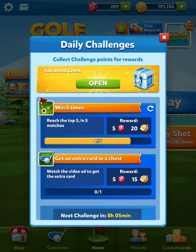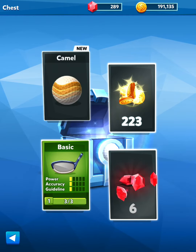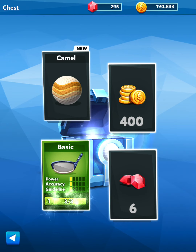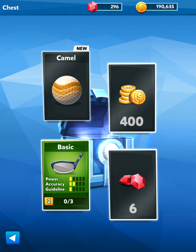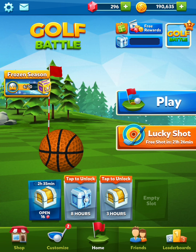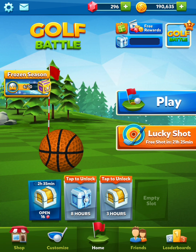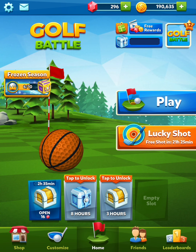We've unlocked our Advanced Chest — let's go ahead and open that. New ball but otherwise nothing much, and some new challenges. But anyway guys, that was the episode for today. We've got this beautiful 3-power Rocky Mountains club, it's going to help us out very much, especially when we get up to the pro levels — we'll probably play Rocky Mountains a lot since that's the best club we've got. That was Golf Battle Guide episode 8. Hopefully you enjoyed, make sure to like and subscribe, and I'll catch you guys in the next one. Thanks for watching, peace.